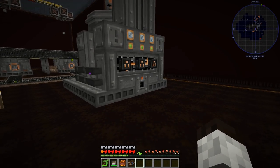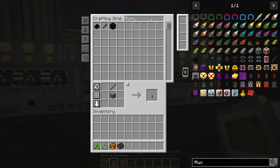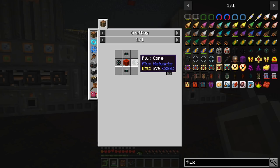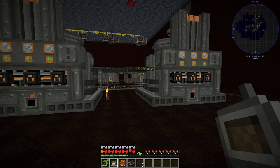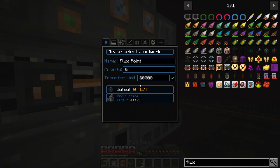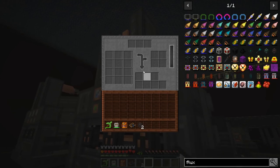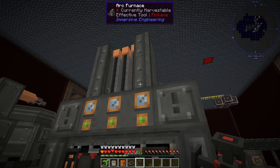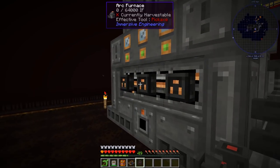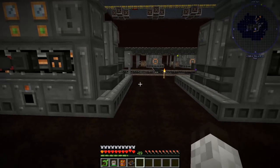Now we're going to make some more flux things and put them in the back for power. Let's go get those — I'll need at least three flux plugs. Connecting to the pirate base should give it an interface. This one is fully charged, this one is not — we'll add one here and one over there. Now we have power to all three arc furnace systems.